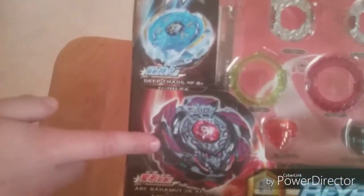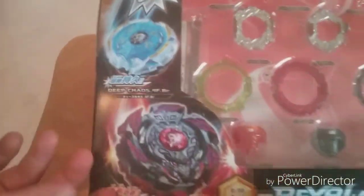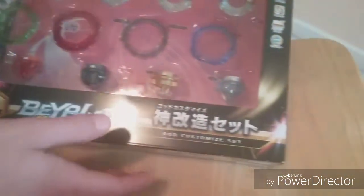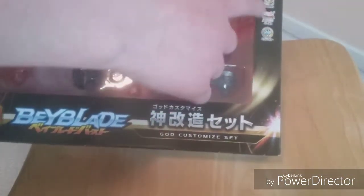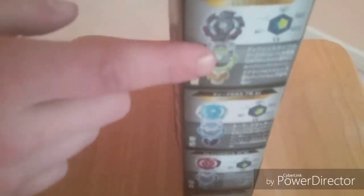Right here we got art — Bahamut, a new Bey, Deep Chaos. Just some really nice art right there. Got the Beyblade symbol, B98. It just says God set and lists all the pieces apart — like God layer, birth system, stuff like that. On the side, we have all the bays and their parts. Just a nice little overview of every single bay. That looks really cool.